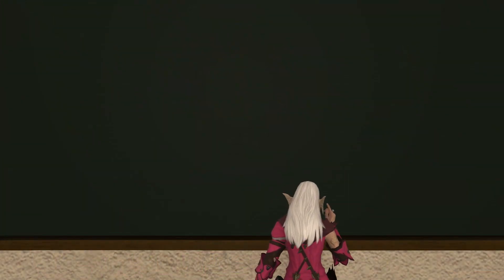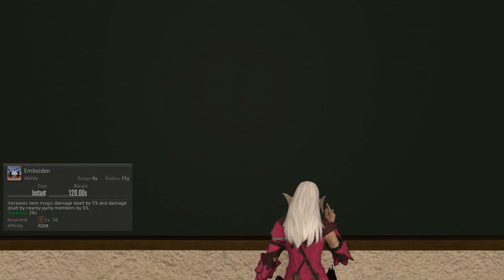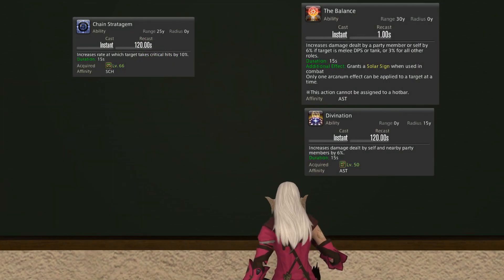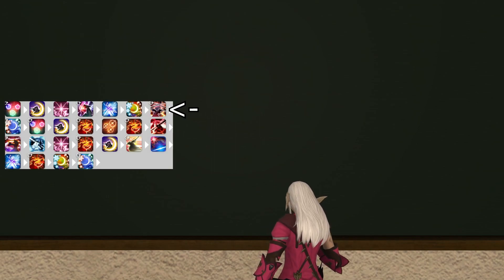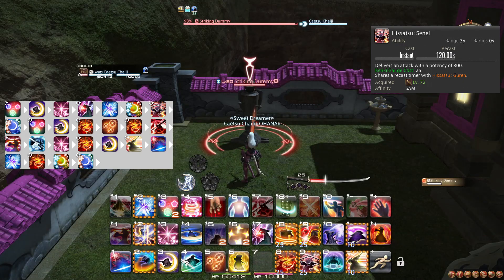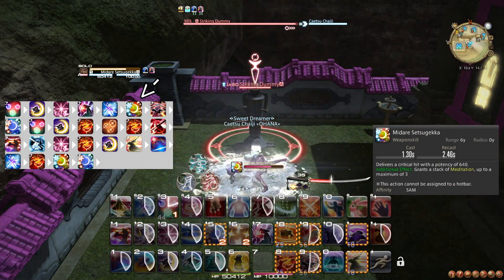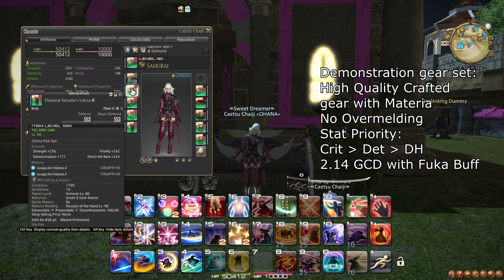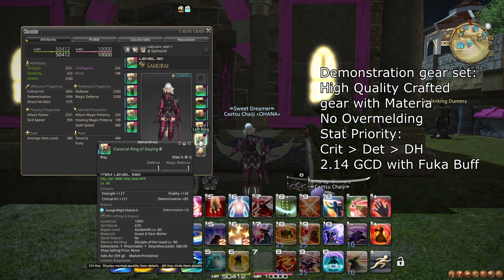Let's take an example. Let's say you are a Samurai, and you happen to have a raid team that has been handpicked to optimize your opener. Your team consists of a Red Mage, a Dancer, a Dragoon, and of course a Scholar and an Astrologian. Your tanks aren't that important, but mainly they're not Dark Knights, because they would take priority on the melee cards from Astrologian. We will focus on Hisatsu Sene for this demonstration — it fills the boxes on what we talked about before, a 2-minute cooldown that benefits maximally from damage buffs of all sorts. For this example, we have a full set of crafted gear at item level 580, with materia following the priority: critical hit, determination, direct hit. We are also in the 2.14 GCD range.